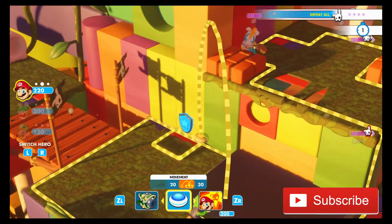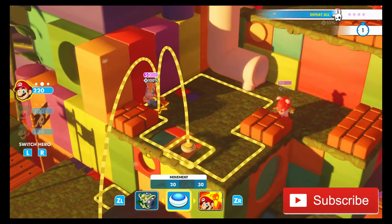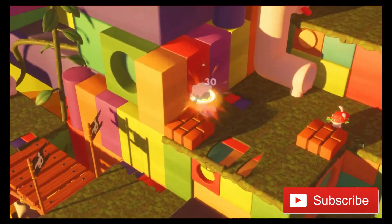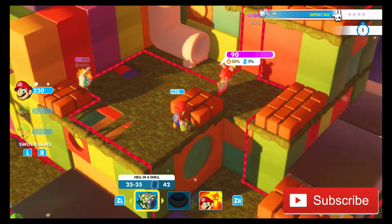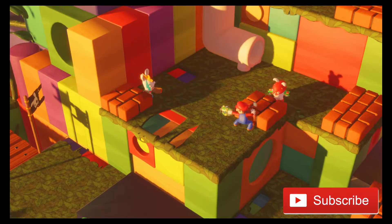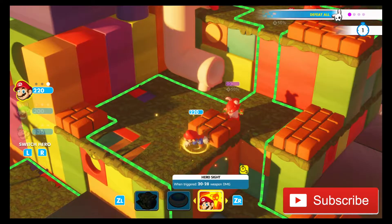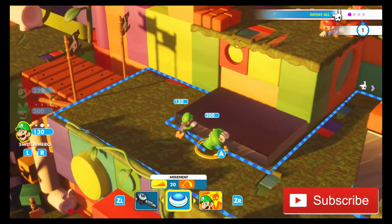It's a turn-based game. It's pretty simple — you select one of the characters, either Mario, Luigi, Peach. You unlock more characters as you go through the story mode, and you take turns with the enemy throwing out attacks. You can power yourself up throughout the game by earning more coins, and you can get better weapons.